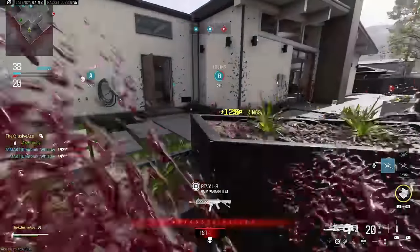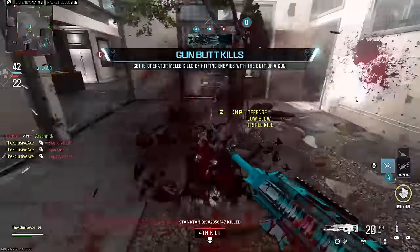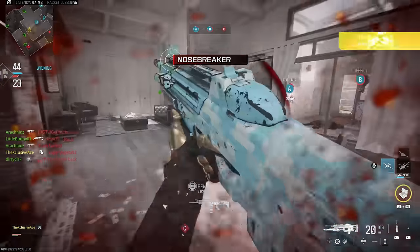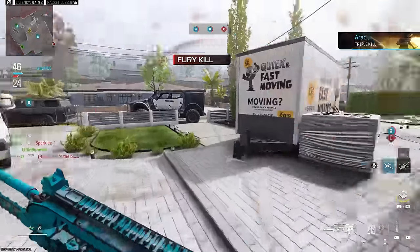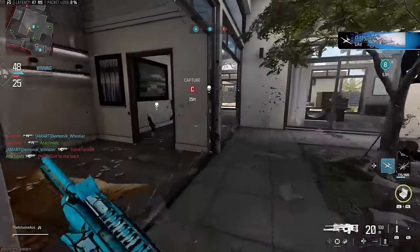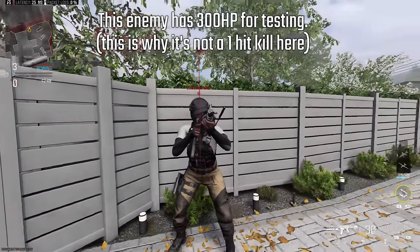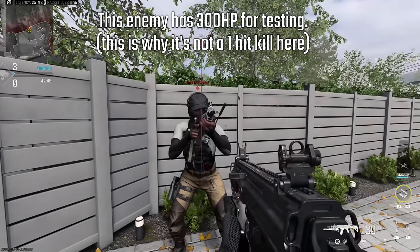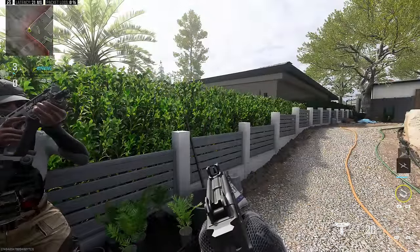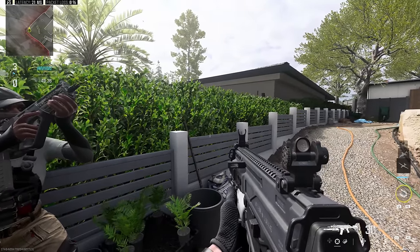That wraps up the active use of the Jack Limb Ripper. There's also a passive benefit: if you just melee with your gun while this is equipped but haven't toggled over to it, that melee will now deal 150 damage — a one-hit kill — compared to the normal 90 damage from a standard gun butt, which is normally a two-hit kill in core modes. The range and aiming forgiveness of the melee are exactly the same as a regular gun butt; it just now kills in one hit.